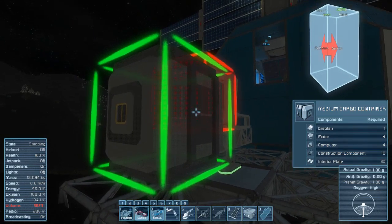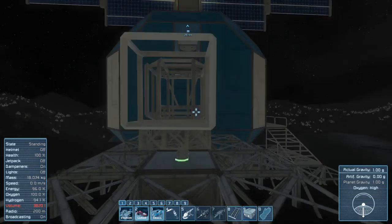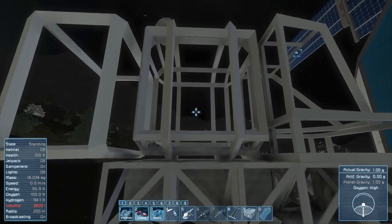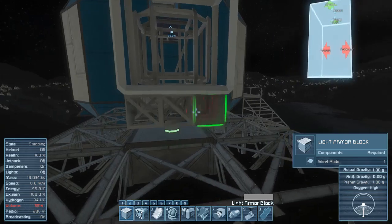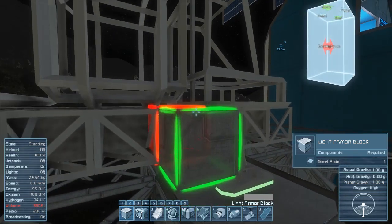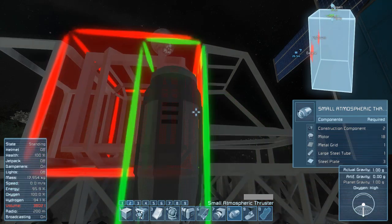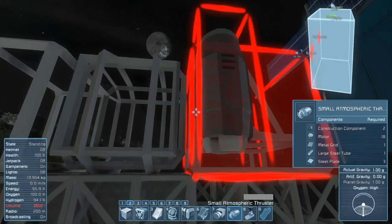We have storage space to scout for ores, drill some up, and put them in the container. It's always good to have storage space on any ship. For thrusters, we need to account for gravity. I was thinking of adding an atmospheric thruster here and one there, and on both sides, so we don't fall to the ground.